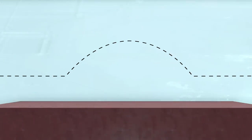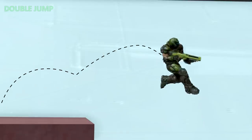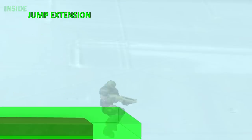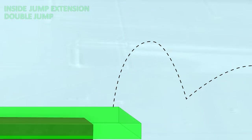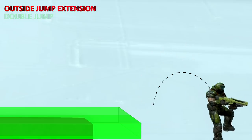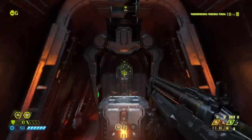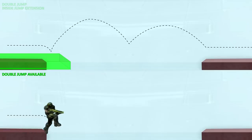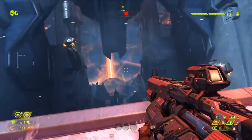Whenever you attempt to jump, the game will perform a few checks to see what jump to use. The first thing the game will check is if you are standing on solid ground — if you are, it will perform a normal jump. If you aren't standing on solid ground, i.e. you're in the air, the game will check to see if you've already performed a double jump. If you have, no jump will be performed. If you're in mid-air and haven't performed a double jump, the game will check to see if you're inside of a jump extension area — if you are, the game will perform a normal jump; if you aren't, the game will perform a double jump. Jump extension gives you a much greater window in which to time your first jump.